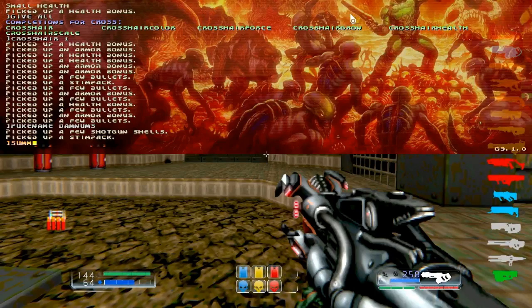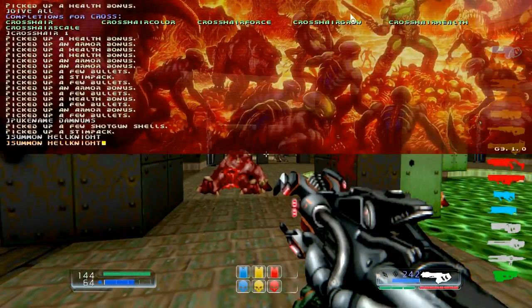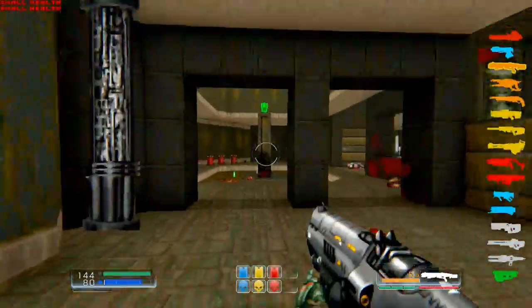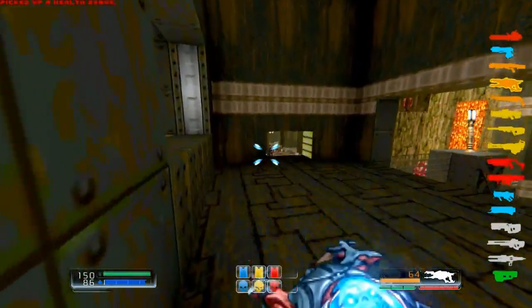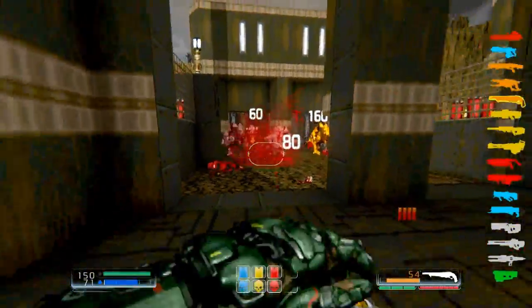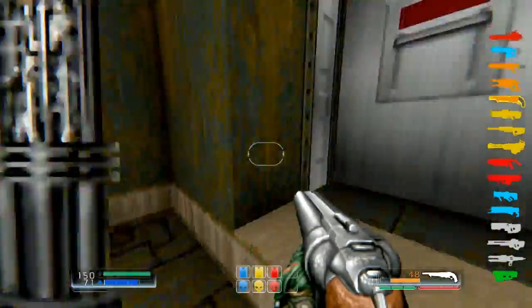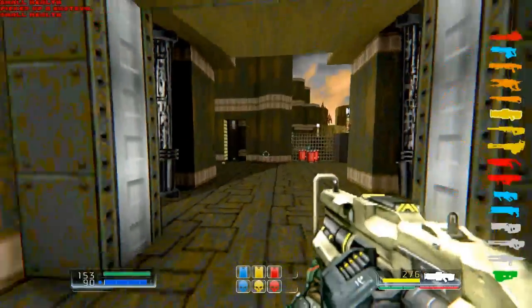If there are new monsters spawned that were not present in the map at the time you run the script, they're not gonna have the damage numbers. For example, if I summon a Hell Knight, this guy's not gonna show the numbers. However, all you have to do is rerun the script and this guy will show it. This is experimental also because it can cause instability when there are way too many monsters — particularly in co-op, because if there are over around 400 monsters the server may crash. That's why this script doesn't run by itself; you have to manually activate it.